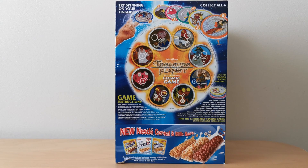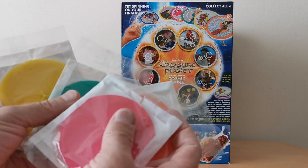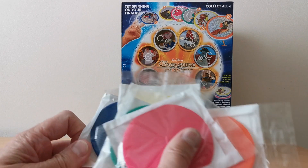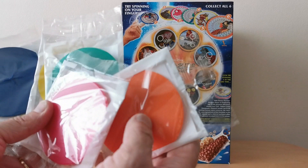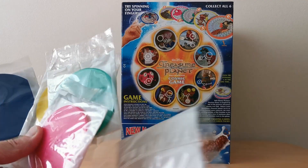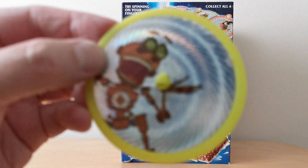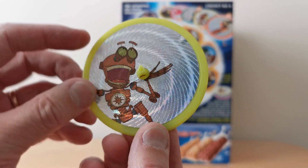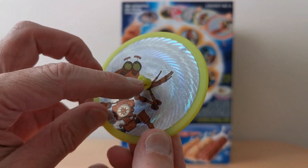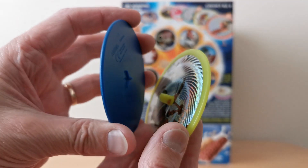Let's move those away and show you the holographic discs. This is what they came like when you open the packet. There were six to collect and you can clearly see the color of the actual disc, but on the reverse you can't see which character is featured until you open it. This is what they look like opened - a holographic image of Ben - and you've got this raised part to actually spin the spinner on.